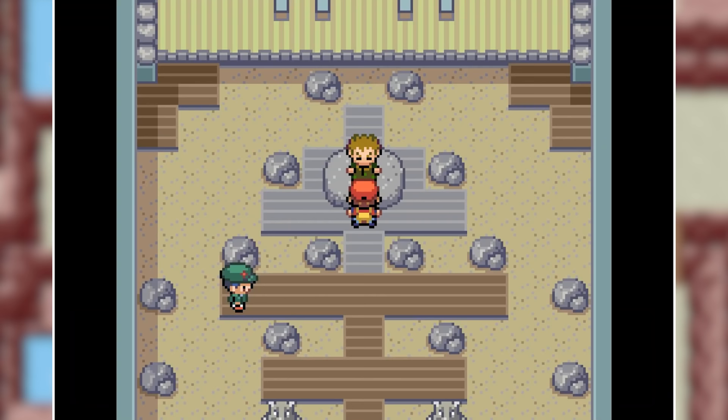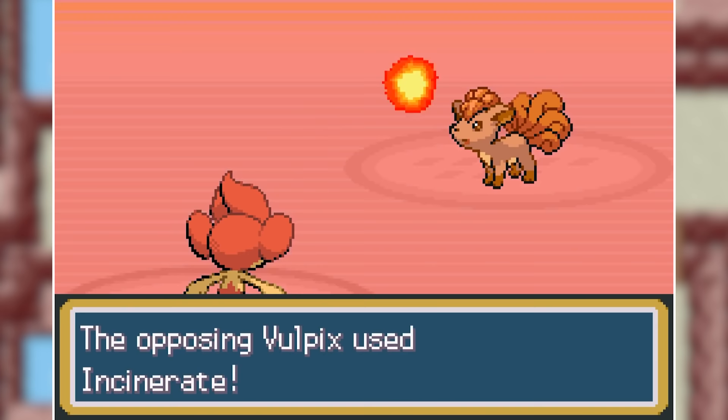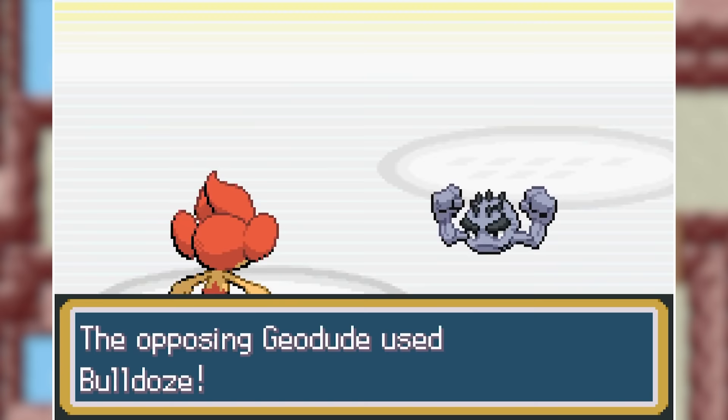Now with our Fire-type team we're going to have to take on a Rock-type team which is not going to be easy. Brock starts off with an Alolan Geodude, so I'm going to be leading with Pansear and go for Lick because I know he's going to be swapping into Vulpix. I then keep licking while he switches between Geodude and Vulpix. Eventually I manage to paralyze the Vulpix but it then takes me down with Ominous Wind.